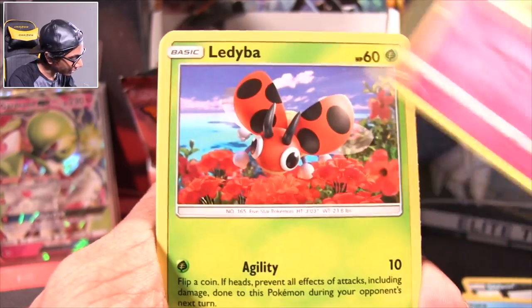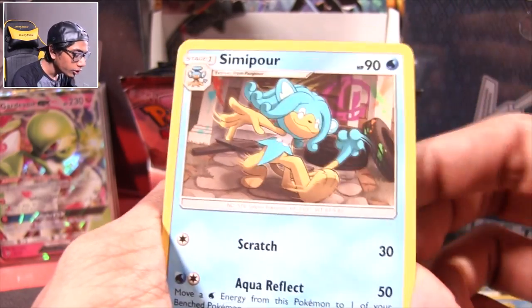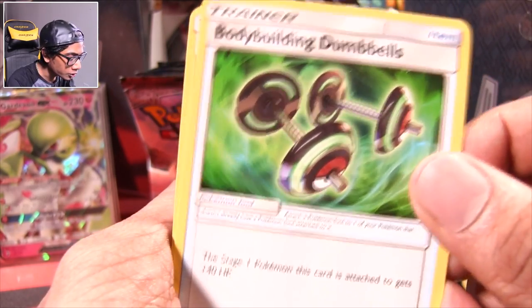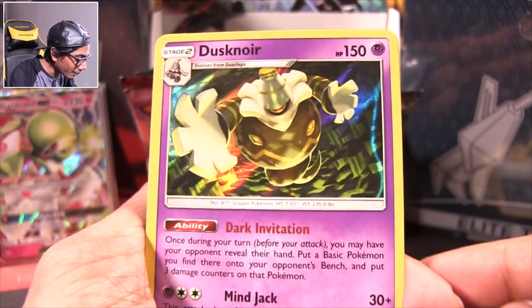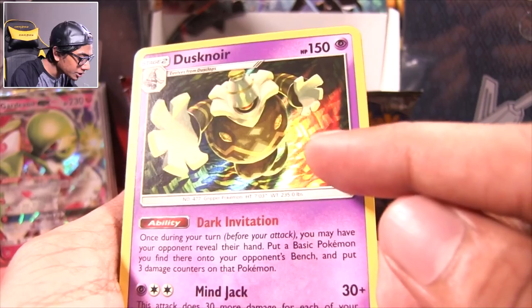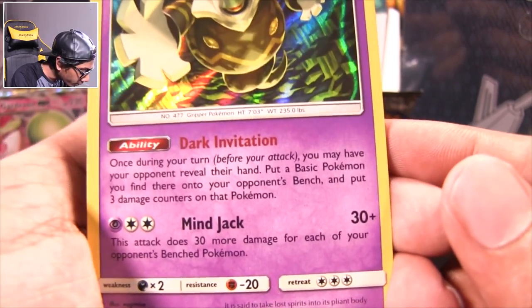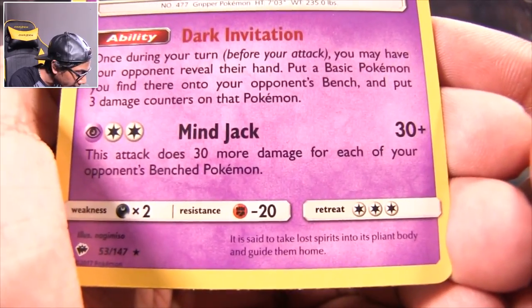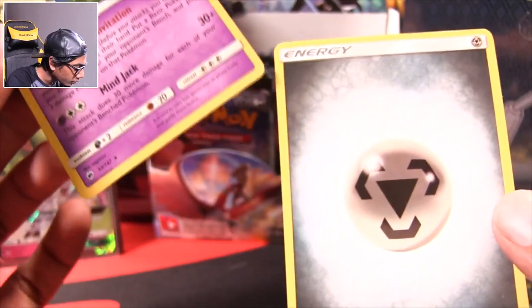Venipede, Horsea, Cutiefly, Ledyba, Alolan Grimer in the Danger Zone, Hipster Simipour. Bodybuilding Dumbbells — these fake dumbbells are what Guzma uses. Sophocles, you invented them. Reverse Magikarp — what you hiding? Let's take it slowly. Hey, that's not bad — a Dusknoir. He's in some fissured zone. Dark Invitation? He's the king of the Shadow Realm. This attack does 30 more damage for each of your opponent's benched Pokémon. It is said to take lost spirits into its body and guide them home.